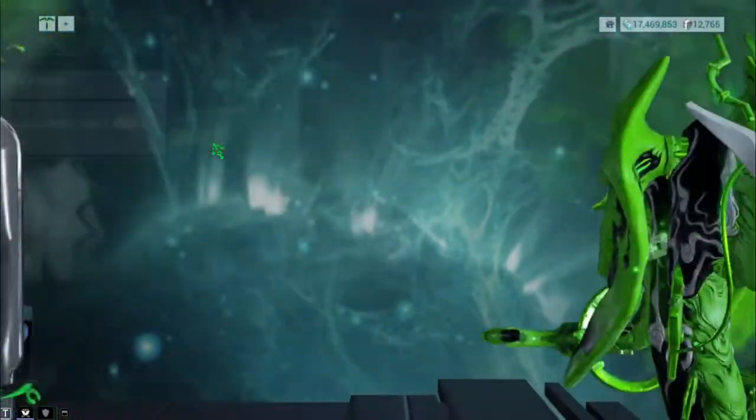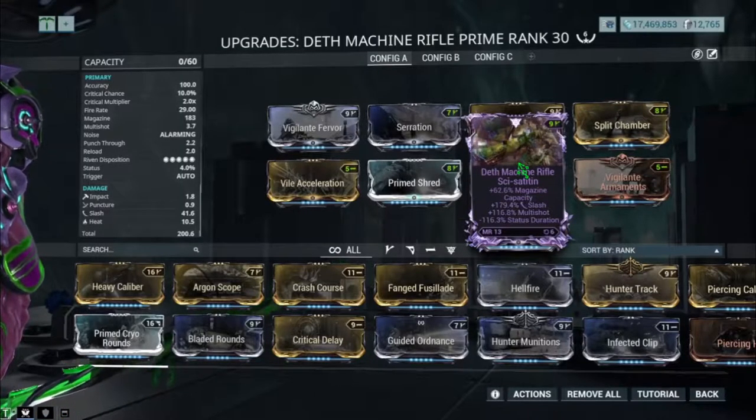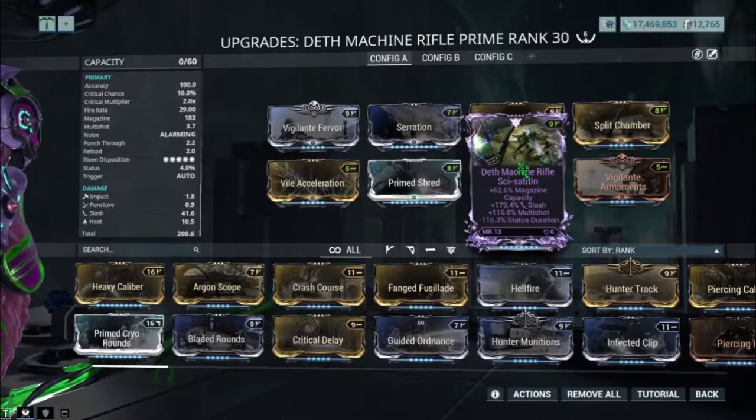Alright, let's go straight into the builds. We have three builds. The first build is the Riven version — 62% magazine capacity, slash at 179%, 116% multi-shot, and negative 116% status.